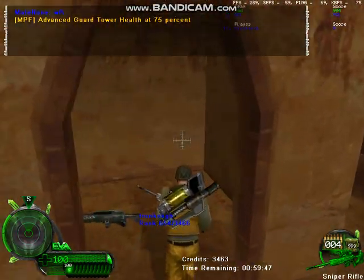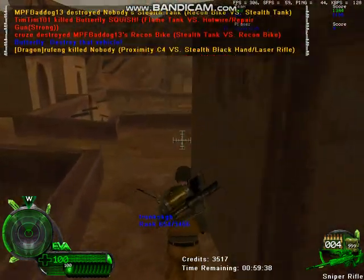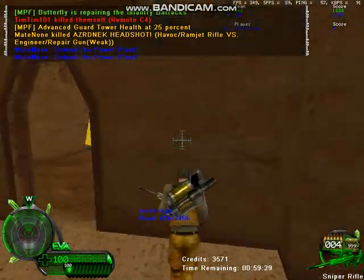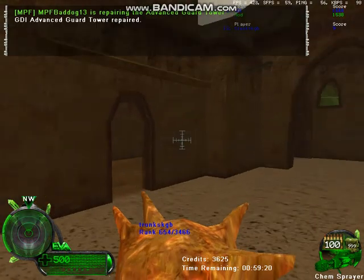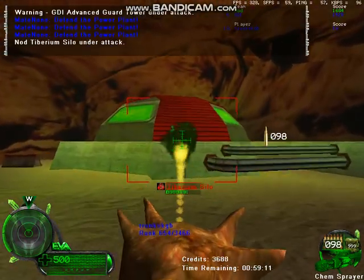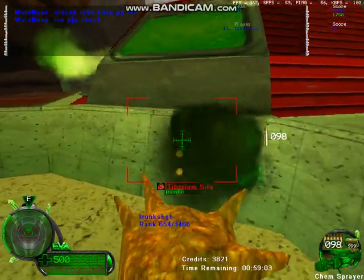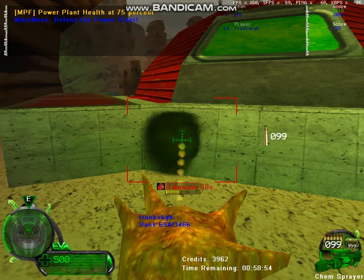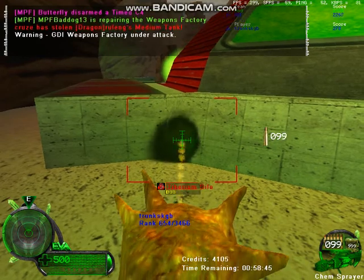Health at 75%. Health at 50%. GDI unit — destroy that vehicle. Health at 25%. Expand the power plant. GDI advanced guard tower repaired. Face under attack. Tiberium silo under attack. Health at 75%. Expand the power plant. GDI production facility under attack.